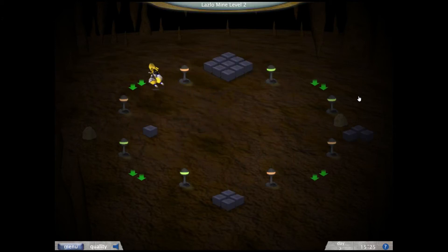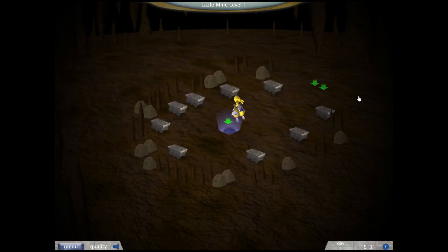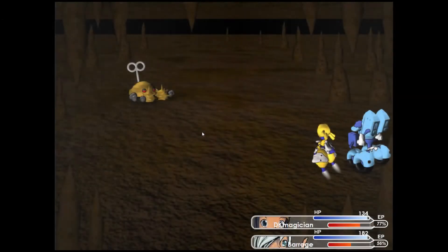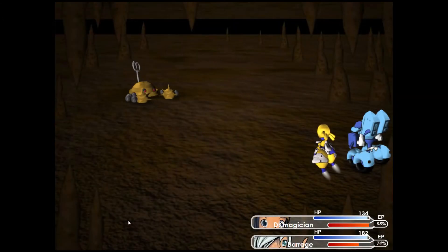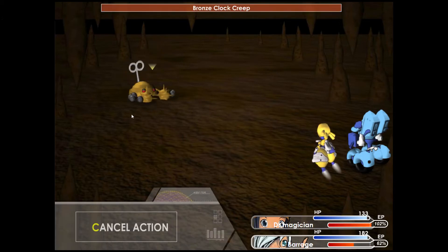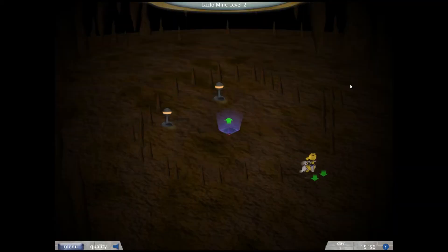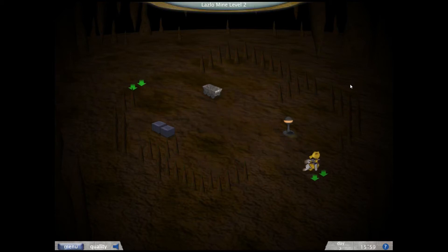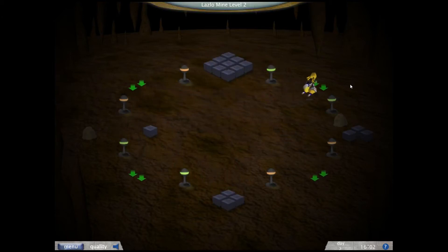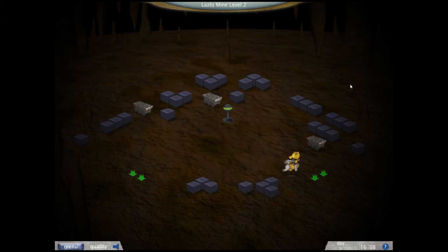Now this is where things get a little more confusing because you actually have a small labyrinth here — this is level one. You have to pay attention to where the arrows go. Let's not forget our mission — we want to find the plasma rocks. We need to find three plasma rocks. Let's focus on our mission now — I think they can be found at level three.